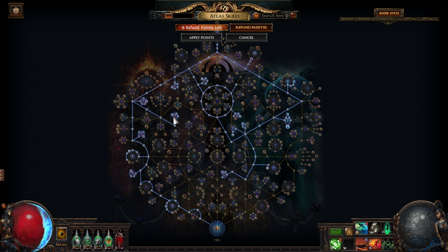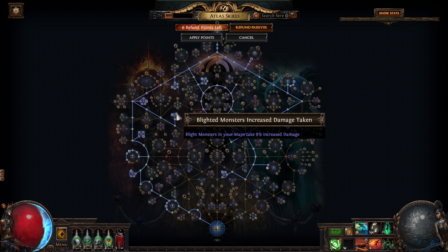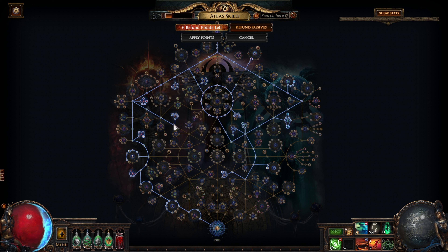We're going to go with Bion for some really nice experience per map. Besides that we're going to have the blights. The blight encounters, if you're familiar with how to place your towers, are really not that dangerous. You're going to have a lot of nodes — for example, these that reduce the cost of your towers, and some other nodes that make blight enemies take increased damage. So they're really not that dangerous. Probably the best farming mechanic if you're trying to level up past level 95.